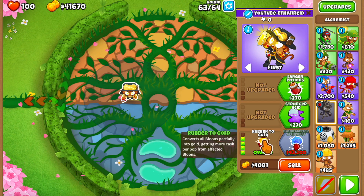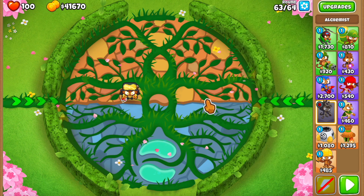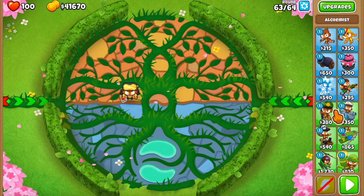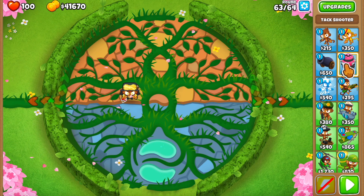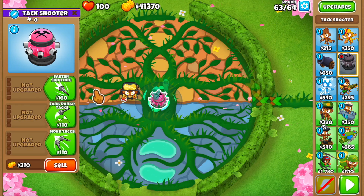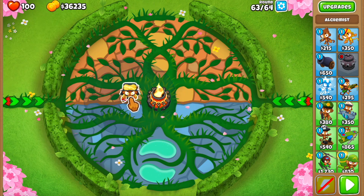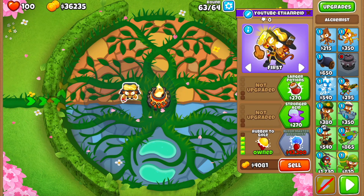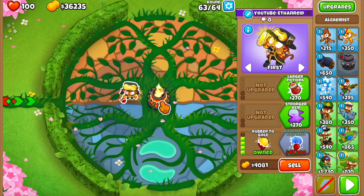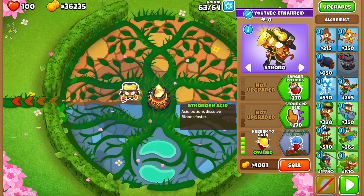We still need to find the tower. Let's find the most cost-effective towers — very cheap towers that are gonna work. I already have one tower in mind: the Ring of Fire. I'm debating between a 420 and a 402 but I think the 402 is gonna do better. What I'm hoping is for the alchemist to make enough money so we can sell him next round and get the BMA. This should be fun.